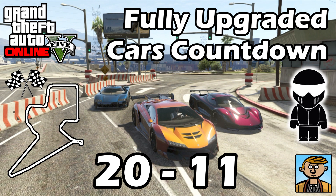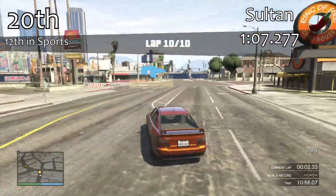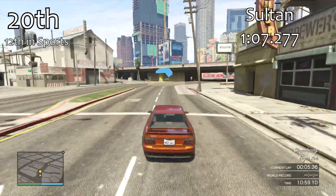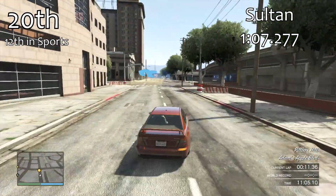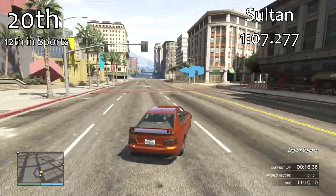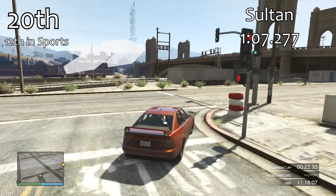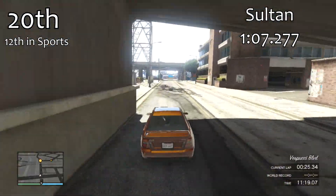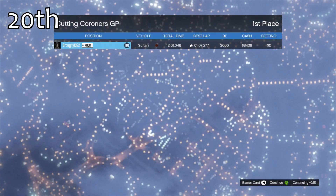In the previous video we saw that the car in 21st position managed a lap time of 1 minute 7.949. In 20th position is the Sultan, which manages a lap time of 1 minute 7.277, so a bit of a jump in lap time. Not a bad lap time from the Sultan — it's our 12th best sports car out of 21, right in the middle. Its all wheel drive system gives it good handling and acceleration. Although it's not on the pace of the top sports cars, it is our quickest 4 seater car in the game, about a second quicker than the Felon.